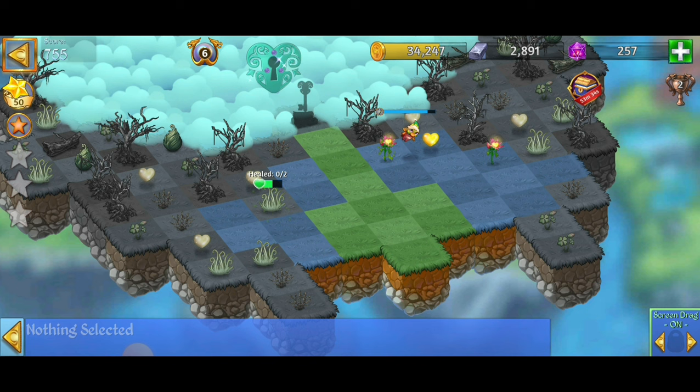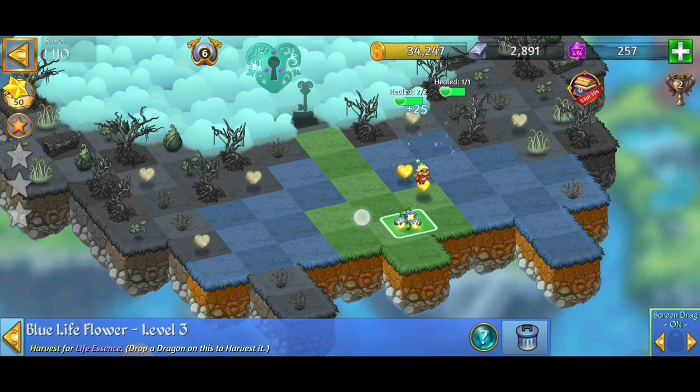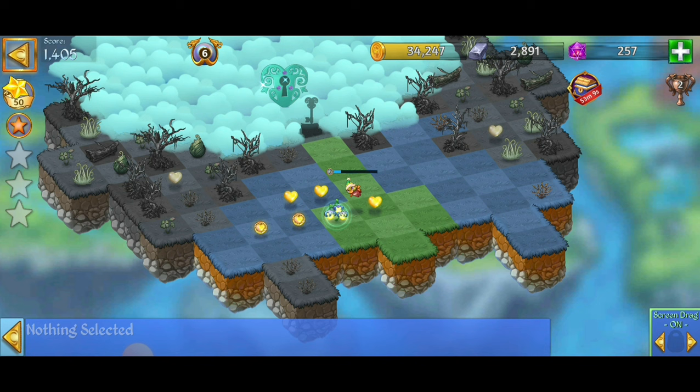We're off to a slow start, launching essence to get those emerald plains grass — though the essence aren't cooperating at first. We merge the emerald plains grass, merge the sprouts, and now we've got three pink life flowers. We want to merge those for the blue life flower because it harvests quicker than the pink. We're harvesting that and merging the essence on the edge.